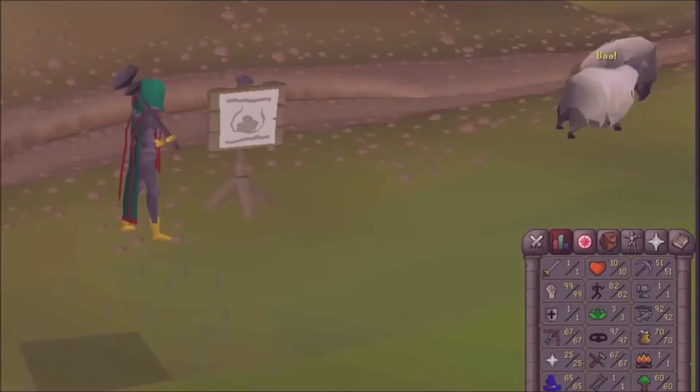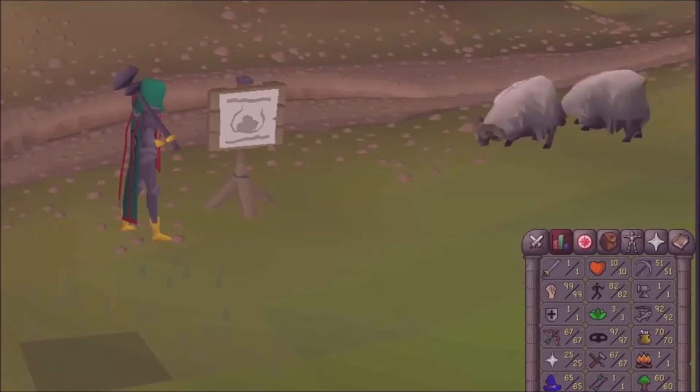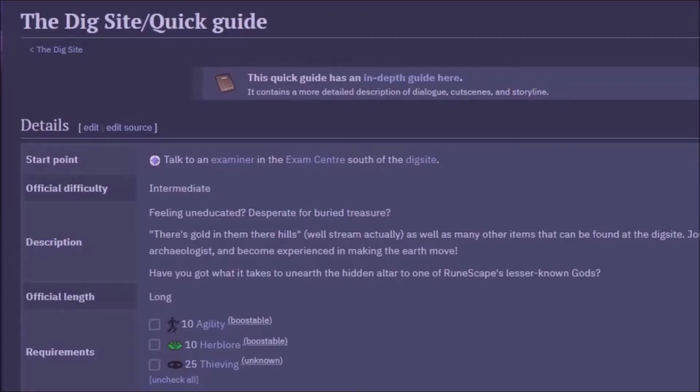One way is to clean finds in the museum. First of all, you'll need to complete the Dig Site Quest requirements. If you go into the wiki page, this will help you with the Dig Site Quest. Once you've completed that quest, you can find finds in the museum. Cleaning these finds, you can get 3 to 5 antique lumps. Each slab is 500 XP, so that's 500 XP each. This is a very slow method, but it will not grant any hit points experience.